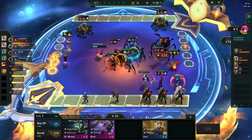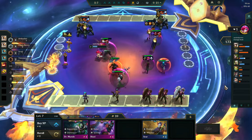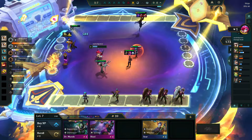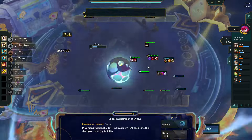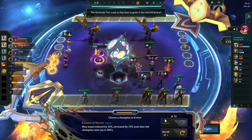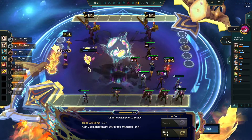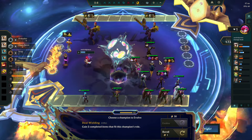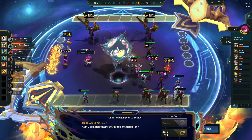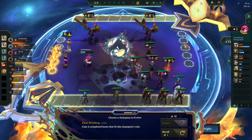This should be better now — it is a three-star Camille. Wasted a lot of eco, but finally did it. I knew three-star Camille would stabilize with four Ambushers. It's Camille. Mana. Dual-wielding. Essence of Navari was actually really good. Dual-wielding.